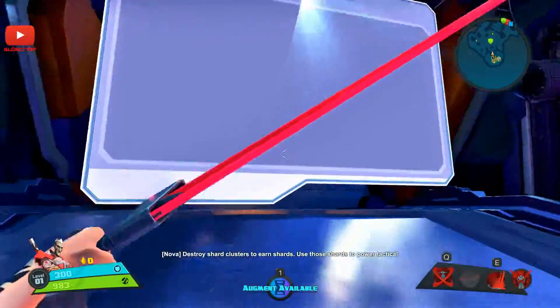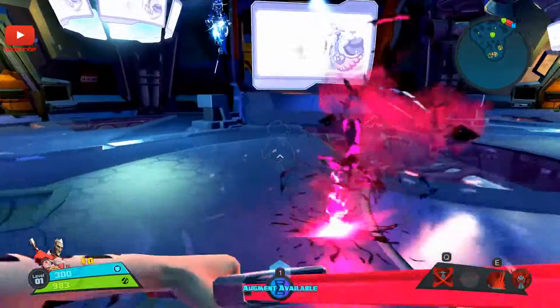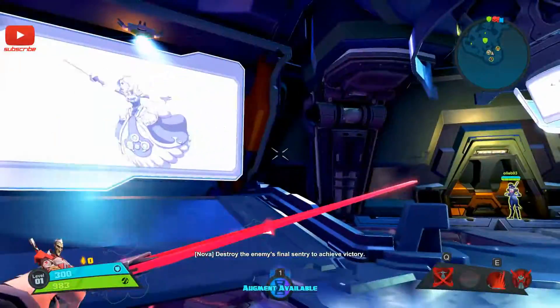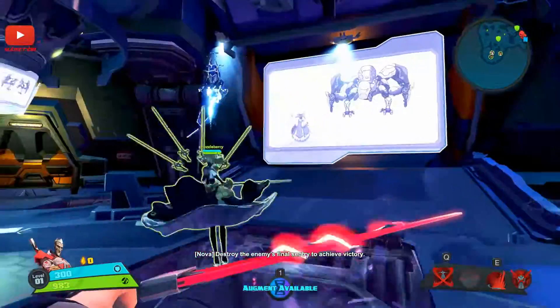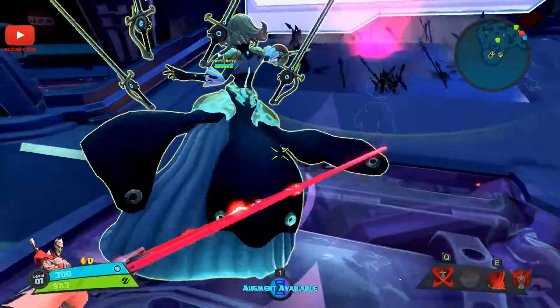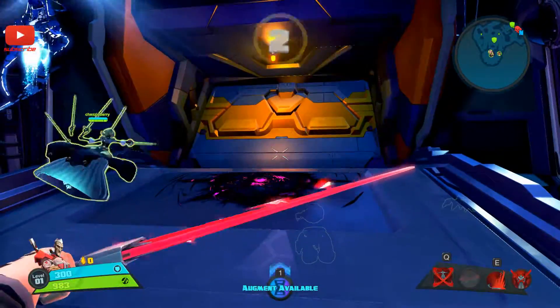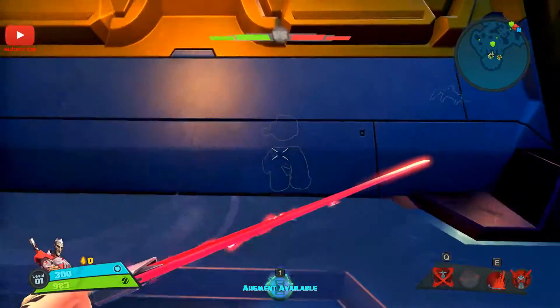Use those shards to power tactical structures throughout the battlefield. We're going to go absolutely mental on these badasses — see if we can win the game as quick as we did last time. 3, 2, 1, go.